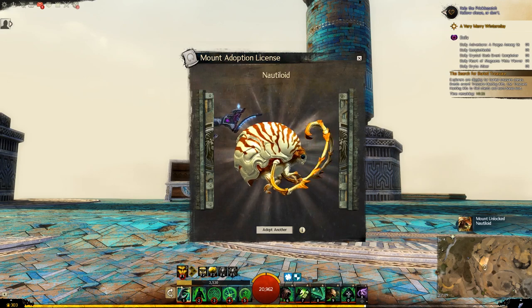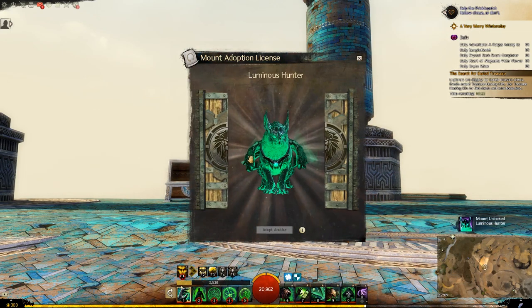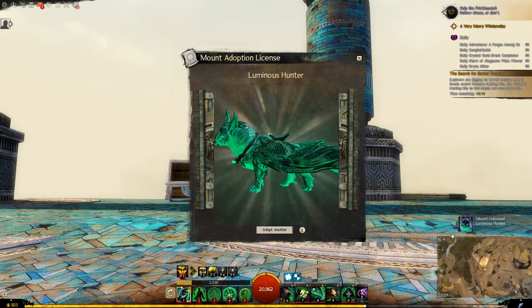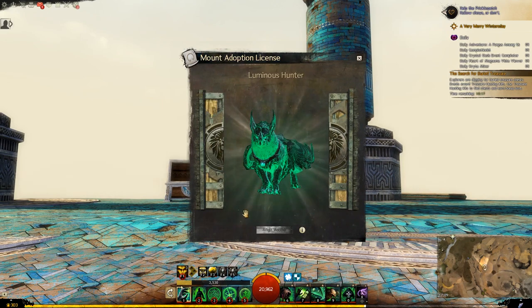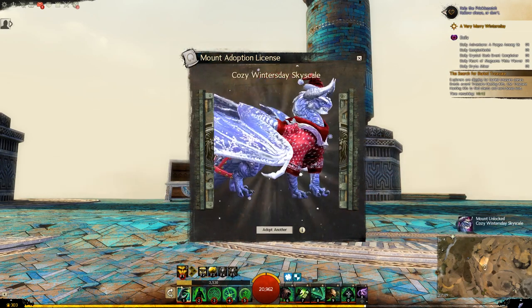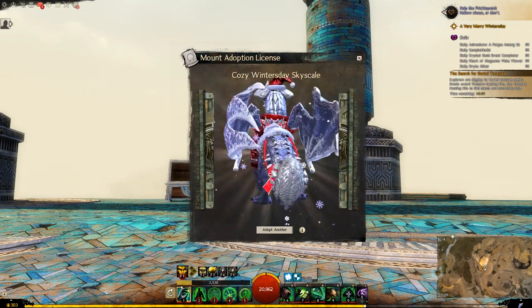Nautiloid for the Beetle. Luminous Hunter for the Griffin - I'm not a big fan of this one, of that style anyway. The Cozy Winter's Day Skyscale - I'll probably be using that for the time being.